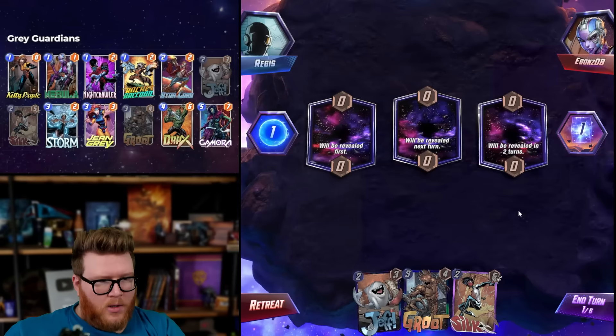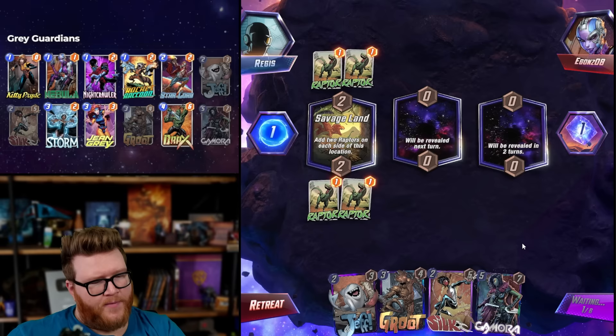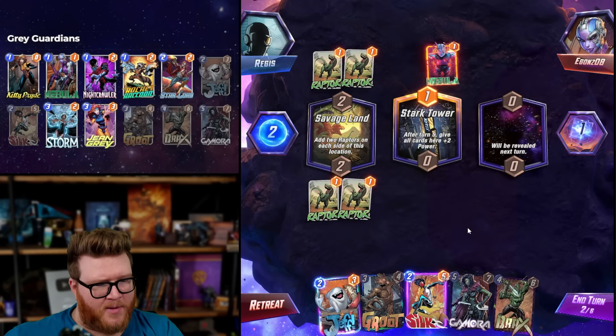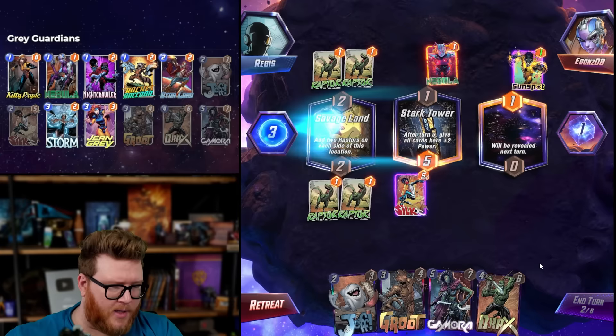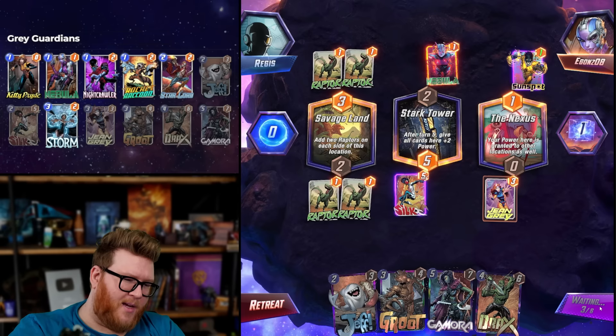Game two — Savage Land. That can be fine; having fewer spots to play can help us target our Guardian hits a little better. Looking for Jean Grey. They might also be doing a similar idea here with Guardian stuff. Silk for now is fine. Jeff — we might care more about with that third location. But Nexus — oh dude, Jean Grey into Guardians on Nexus is insane! We've got Drax into Gamora, that's already 20 power, but this Sunspot can scale up.